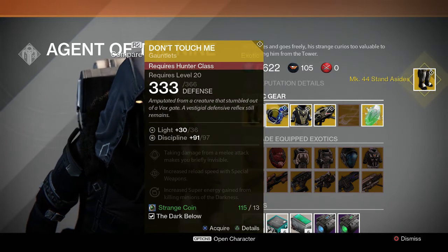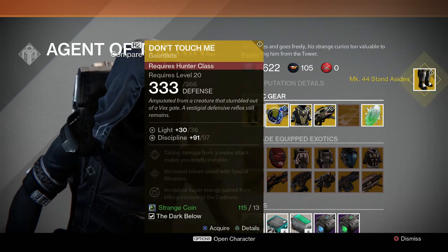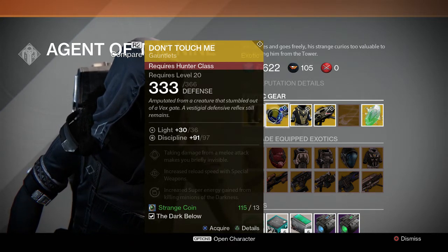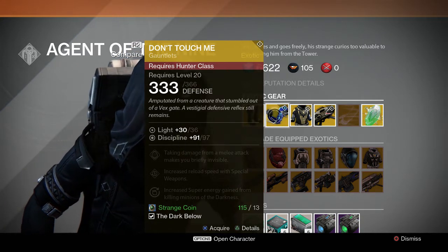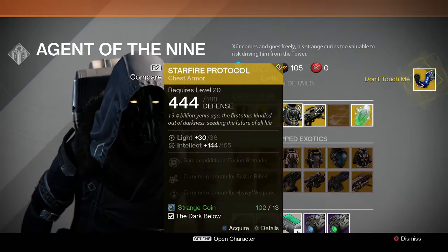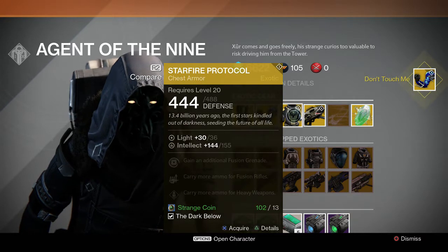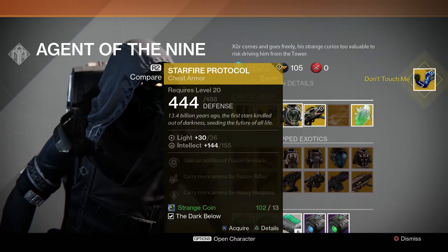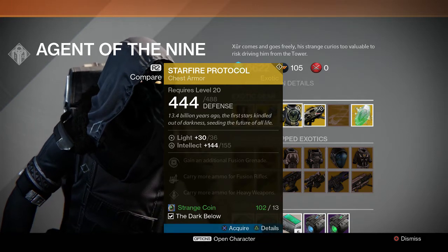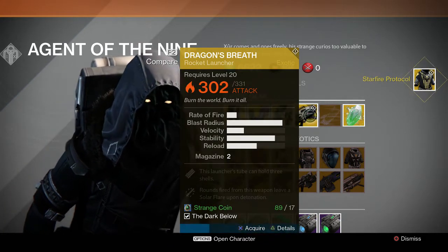97 discipline. I'll get it for the Grimoire. Wow, 155 intellect — that's nice. Alright, and then Dragon's Breath. Yes. I just spent a bunch of coins — 13, 26, 39 — 56 coins total. Wow.